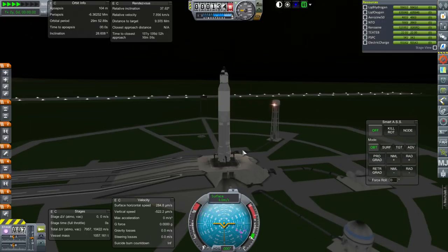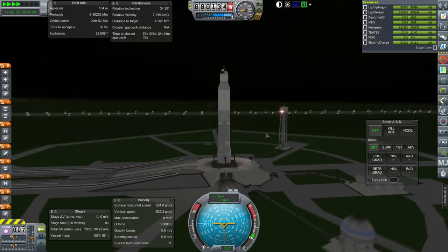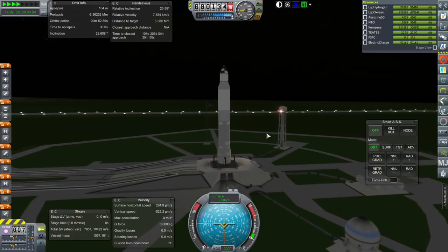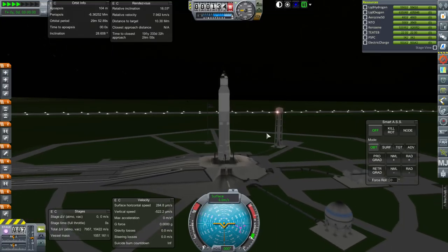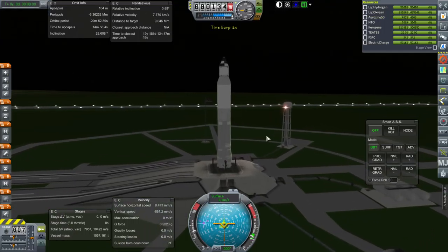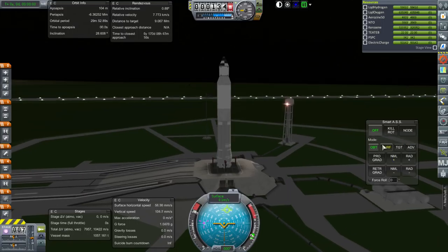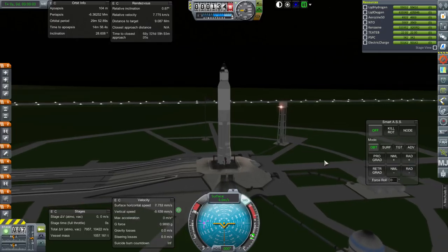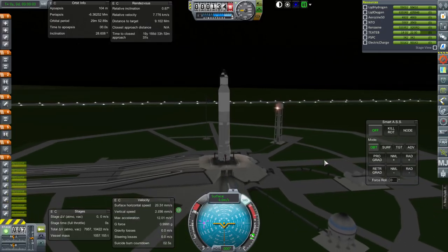I'm going to control this manually because this is a Neko rocket, not a Fiji rocket. Fiji rockets I'll use KOS on, but Neko rockets I never cooked up the launch script for, and I'm still worried about engines going out randomly with Test Flight. That's good enough on the relative inclination, and it'll help with the rendezvous anyway. We don't want to have to do this again. Ignition, and launch.